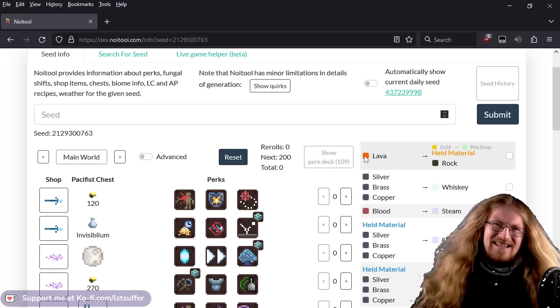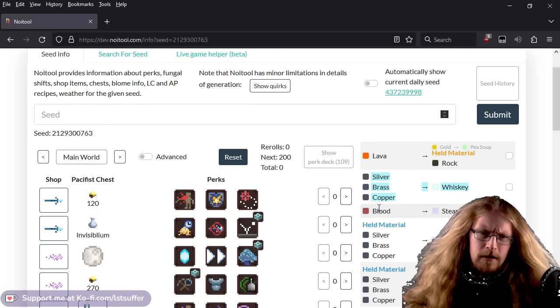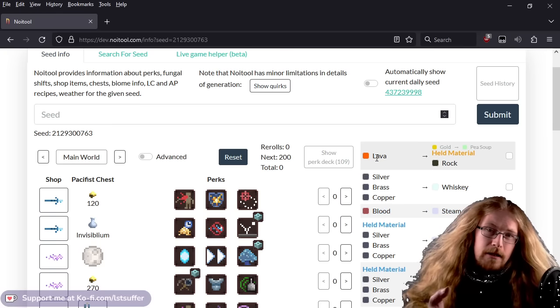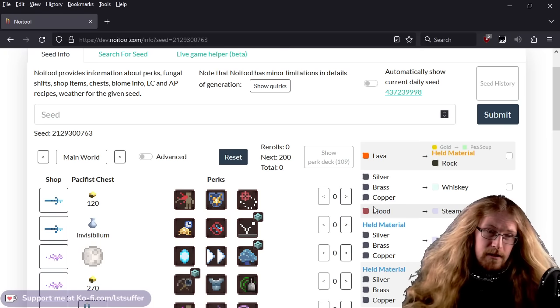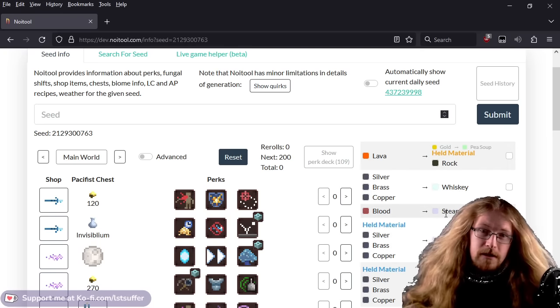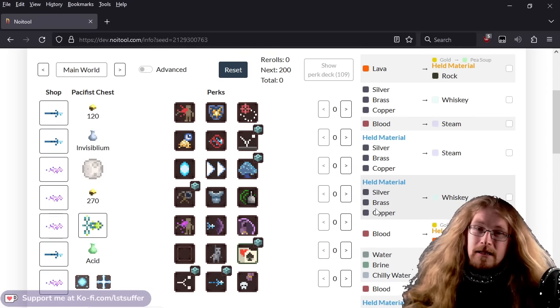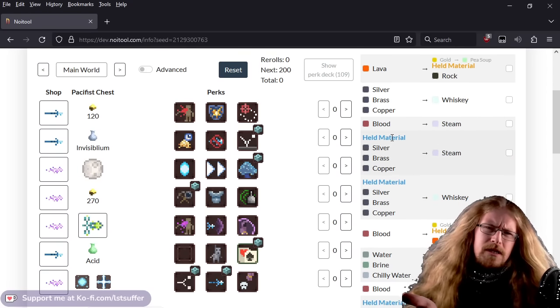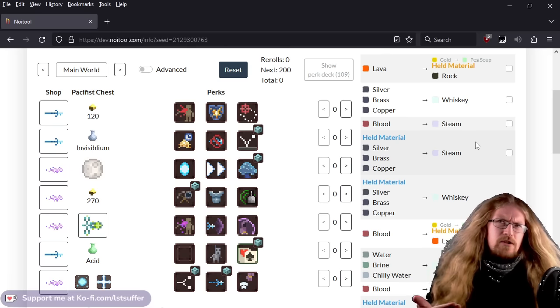My idea is to put the very first shift in the first cauldron. So the first shift: if we ate a load of fungus and we had lava, it would shift into rock. If we wait five minutes and shift again, silver, brass, and copper would shift into whiskey; blood would shift into steam. We also see multiples of the same material appearing. How do you shift silver, brass, and copper into whiskey and then into steam? That's where the difficulty level and concentration comes in, over a long period of time.